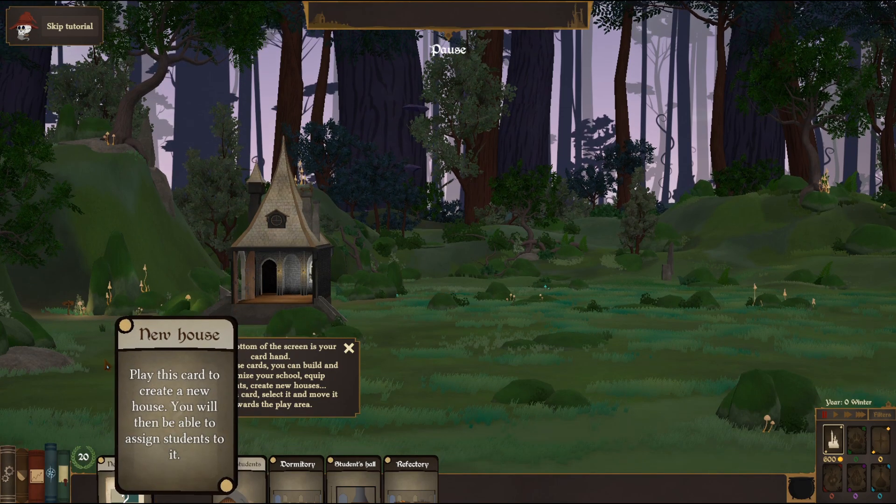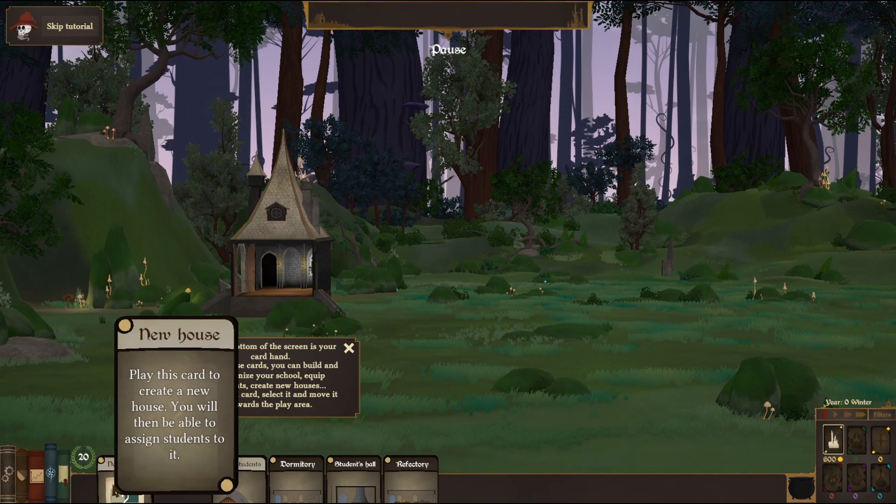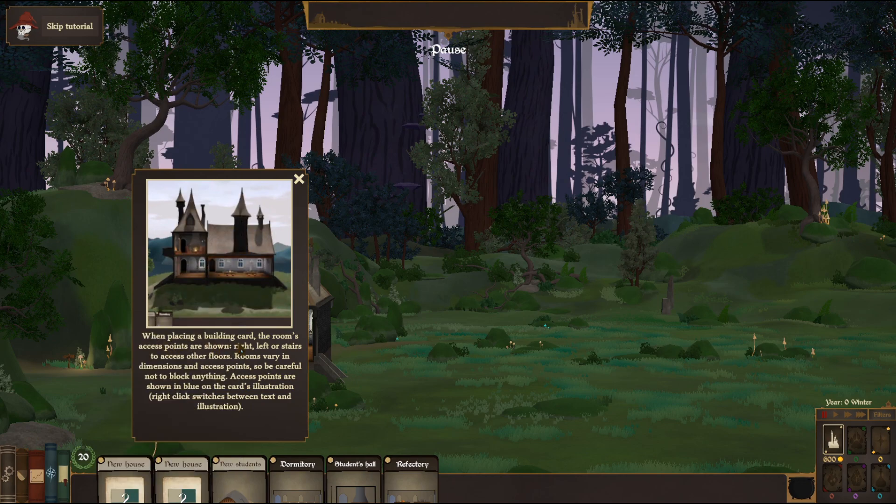Okay, the tutorial says: build a new house - play this card to create a new house. This will be able to assign students to it. To play the cards, select it and move towards the player. When placing a building card, the room's access points are shown - right, left, and/or stairs to access other floors. Rooms vary in dimensions and access points, be careful not to block anything.